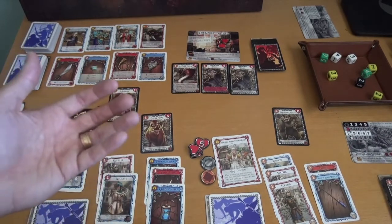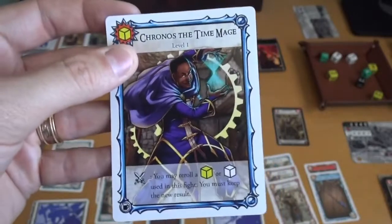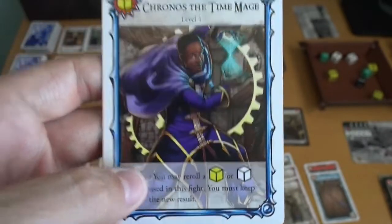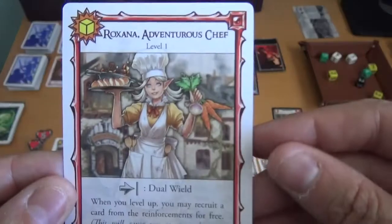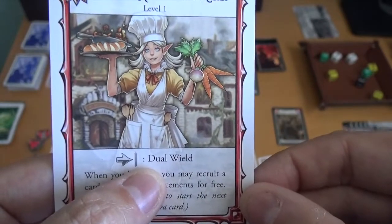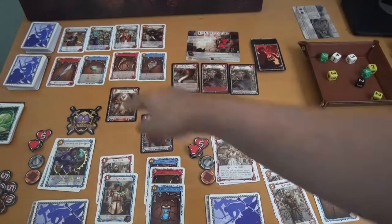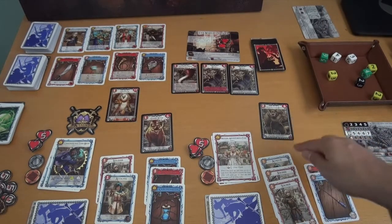Then you put two monster points in front of each character. The characters I'm using are Kronos the time mage — he rolls a yellow attack die, and each round you may reroll a yellow or white die used in the fight, but you must keep the new result. All characters start with ten hit points. I'm also using the new character Roxanna the adventurous chef. She also rolls a yellow die, her ability is she can dual wield — meaning she can use two weapons at once — and every time she levels up you get to recruit a card from the reinforcements for free. In front of Kronos I have a griffin, which is a ranged monster, and a giant boar, each one-point monsters. Roxanna has a razor-toothed beast in front of her, a two-point monster.